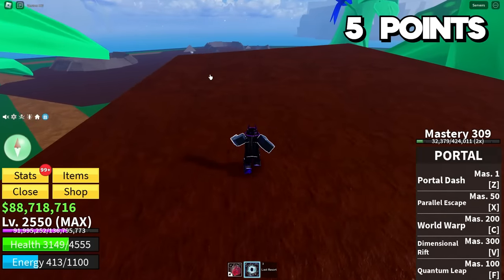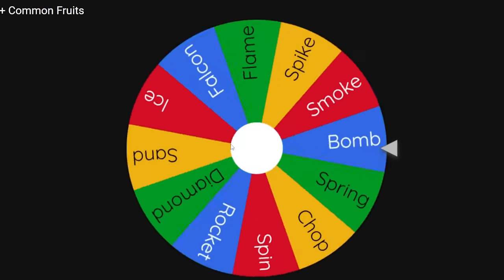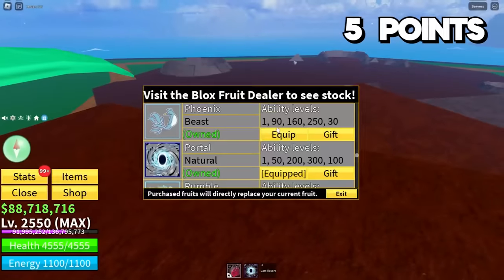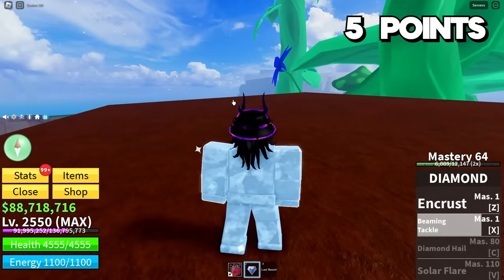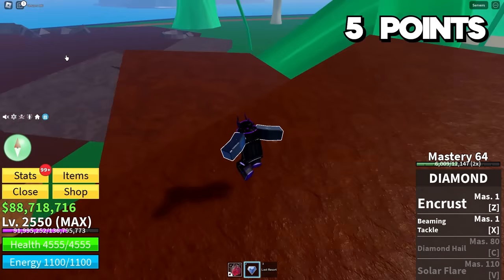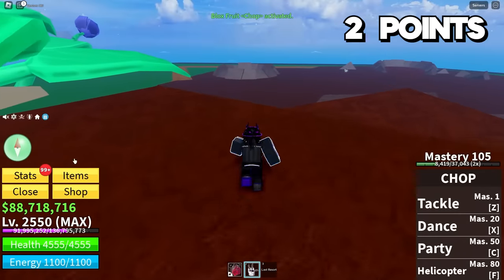From this point on, none of the bosses are going to be pushovers, so I'm a little worried. We only have so many fruits left. Should I bother using my perm Chop for Fajita? Let's spin our default wheel — we could get Ice, but no, not Diamond. Maybe it's because I just don't like that fruit much; I only have one move. I'm not fighting Fajita with only the Diamond fruit, so I'm pretty much forced to use one of my permanent fruit slots.